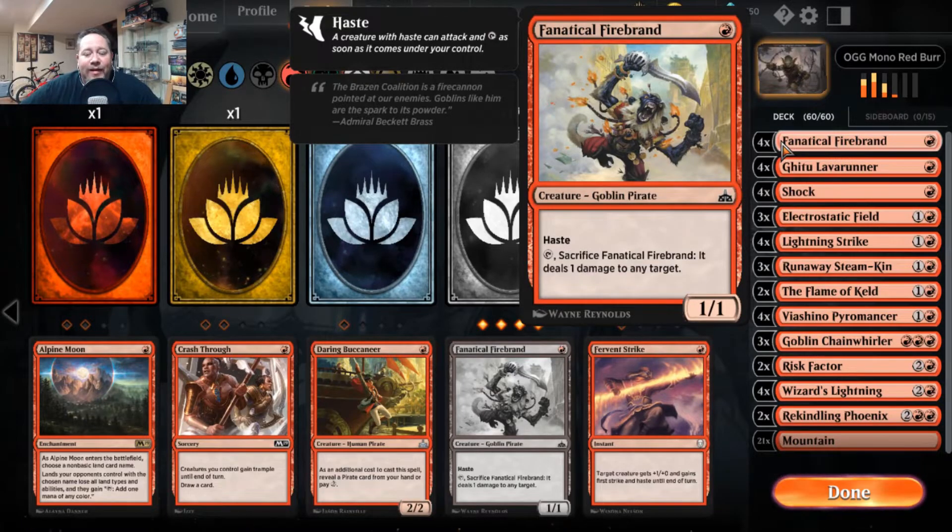Alright, here is the deck. Some of the stock standard cards we're used to — four Fanatical Firebrands. Fantastic hasting creature, comes down on early turns for early damage, and you can tap it to do one damage — either to the player or to an annoying creature you're trying to remove. Super utility card.